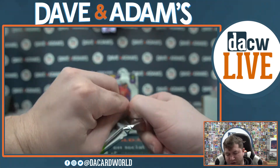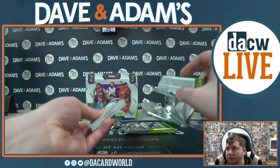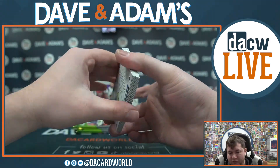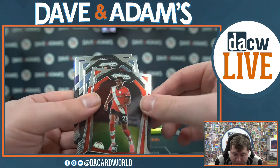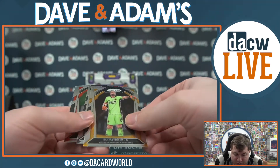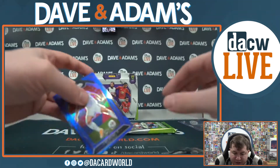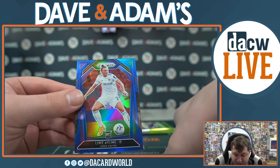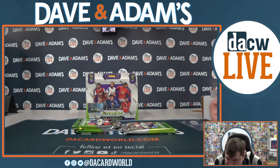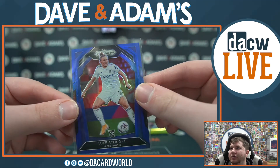We still need to find our auto. We got Chris Basham, Nathan Teller, Bernardo Silva, Hang Munson, Timothy Castane, Neil Murphy, Rui Patricio, Fabian Scharr, Takum Minmano, Tyler Roberts, Matt Phillips. And a nice rookie - that's going to be Luke Ayling, numbered 12 out of 199.